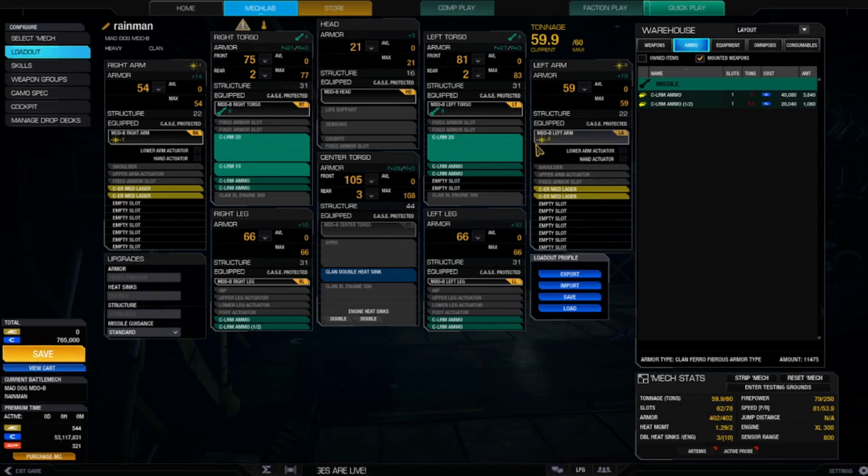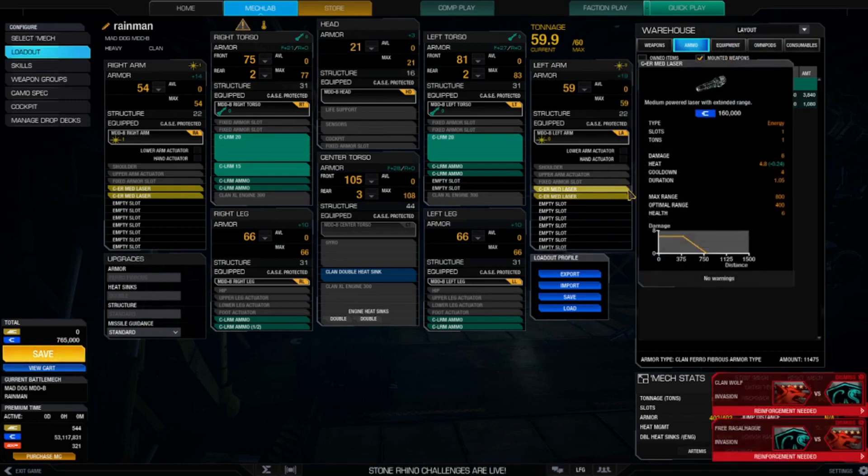So we've got two LRM 20s, one LRM 15, and four ER medium lasers. I have the option to go with a fifth laser and lose a ton of ammo, but a firepower damage rating of 79 is right in line with what I do on most of my LRM boats — somewhere between 75 and 84 typically. Some builds are higher like the Nova CAT, but I want to get in, hit it, and quit it.